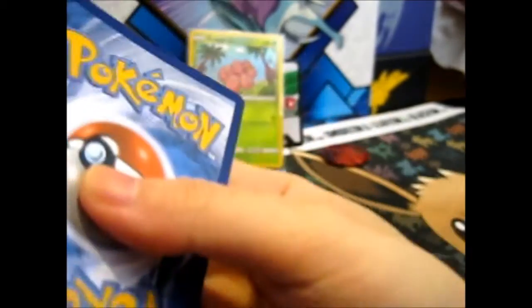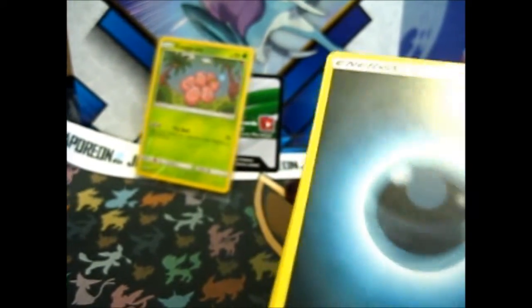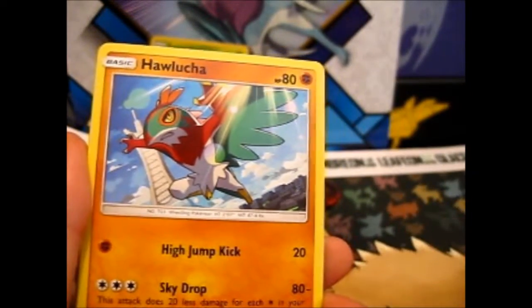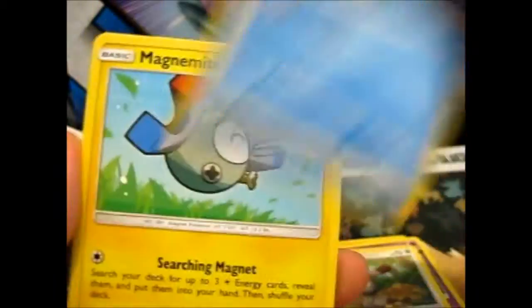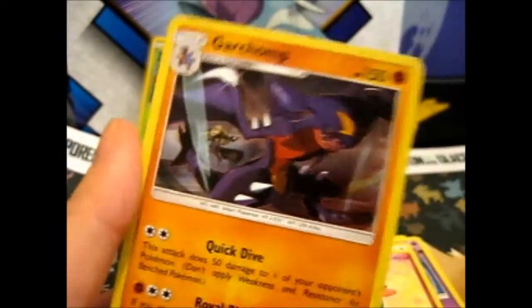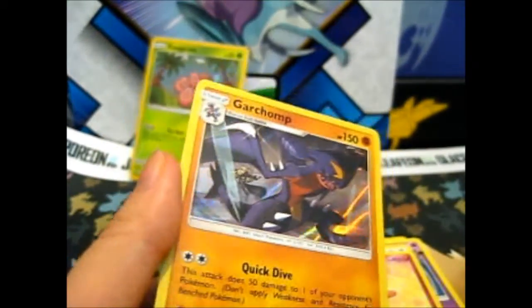Hopefully this is a good one. I'm sitting sideways on the floor, which isn't good for my back, so let's see if we can do this quickly. Oh yay — energy galore! A Lucario! Poipole! Bunnelby! Rockruff! Mareanie! Binacle! Flabébé! A Gogoat Reverse! And a Garchomp with a little Cynthia in the back there. Cool.